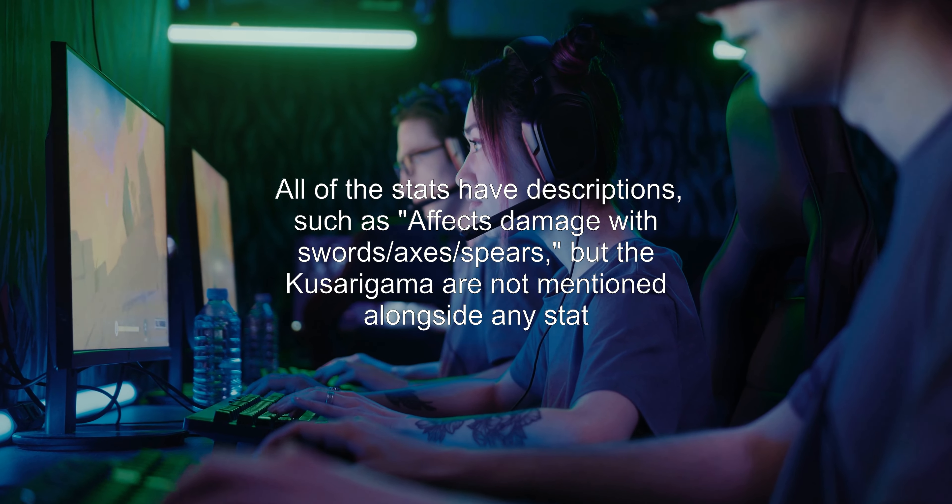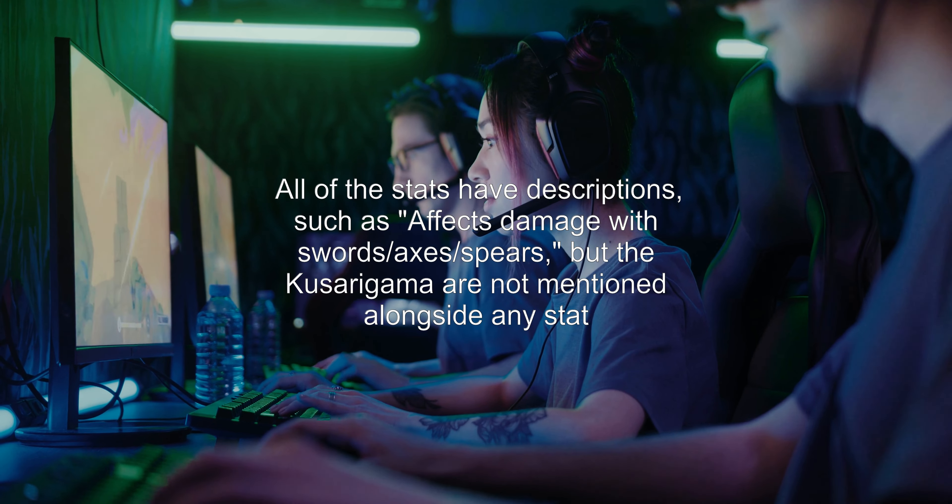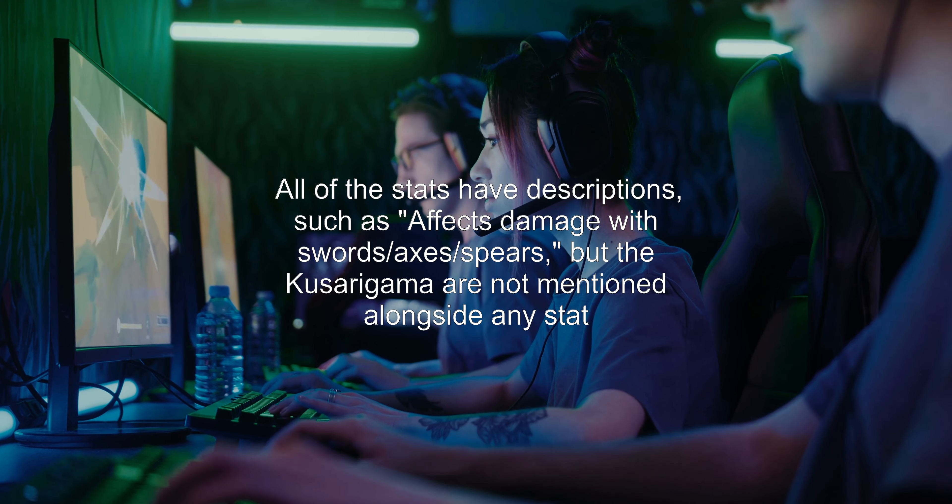Let's start with the question: what stat does the Kusurigama scale with? In Nioh, there is a weapon called the Kusurigama. It's one of the five starting weapons you can choose from, and happens to be the one I chose. The issue I've run into now is I'm not sure which stat the Kusurigama scales with.